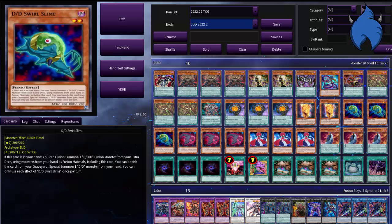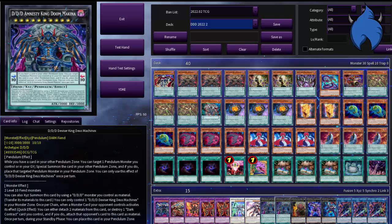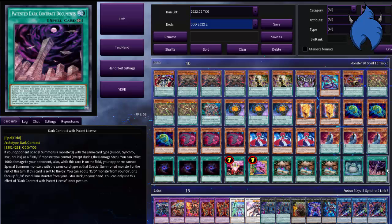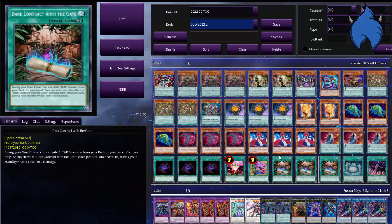Theoretically, you can easily get a board with all three Dark Contracts, Amnesty, High King Caesar, and Siegfried. Imagine that board: you have a Spell and Trap Negate, multiple disruptions, negation of Special Summons, and then they can only Special Summon once per monster type. Imagine adding a generic disruption or destruction on top of that — it'd be insane. But we're talking about this deck right now.